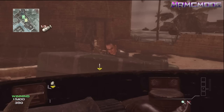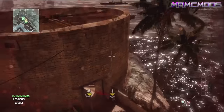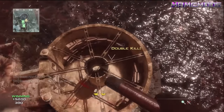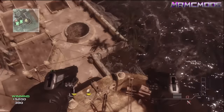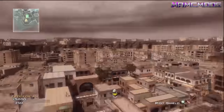So the first thing you want to do is knife lunge on a vertical care package while someone jumps on Seatown right here, and then you'll simply get on top of this barrier — just like there was a glitch before where you do this off of something, I can't remember. But anyways, now you're on top of there and you can get outside the map.